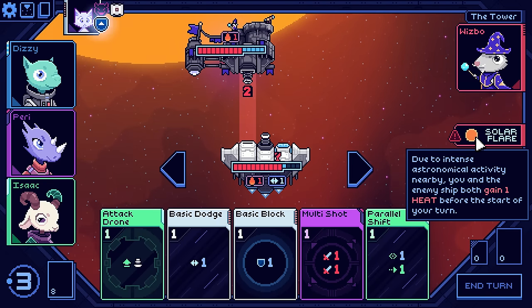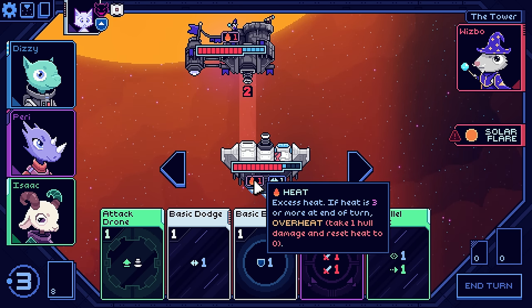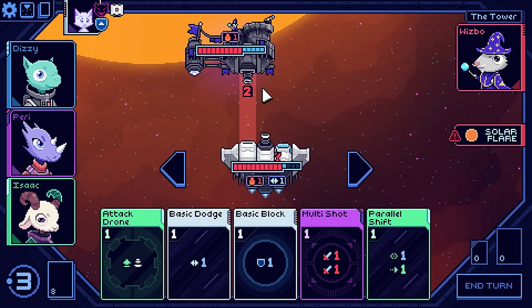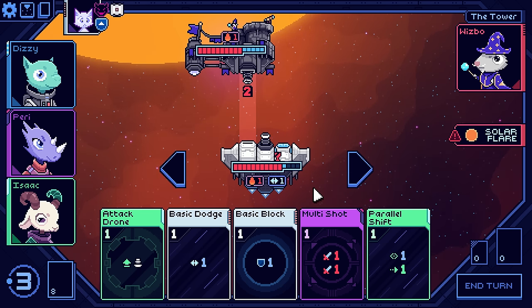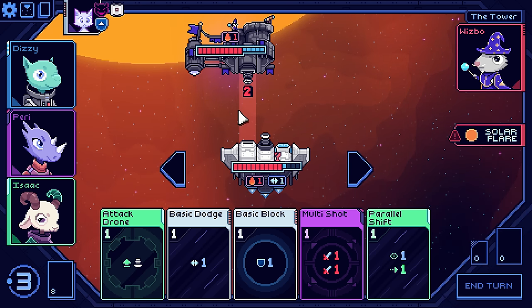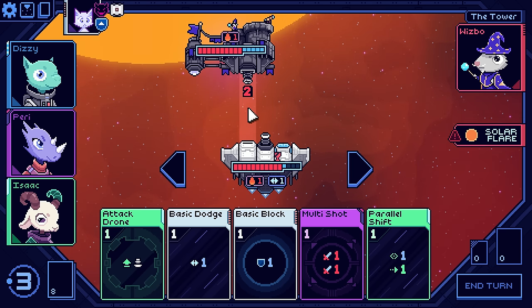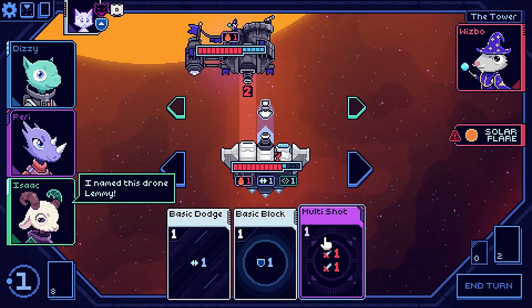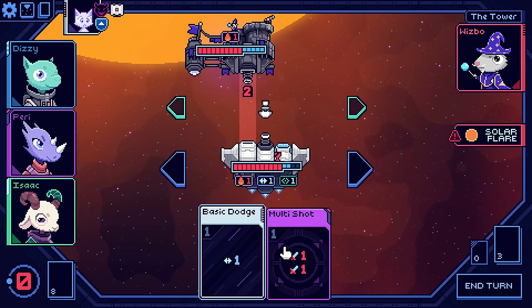What is Solar Flare? Due to intense astronomical activity, you and the enemy ship both gain one heat before the start of your turn. Oh boy. And if heat is three or more, you take hull damage and reset to zero. But we're both going to gain that. So we both want to end this as soon as possible. I could go Attack Drone into Parallel Shift to move it over, put up my block, and not take any hull damage.